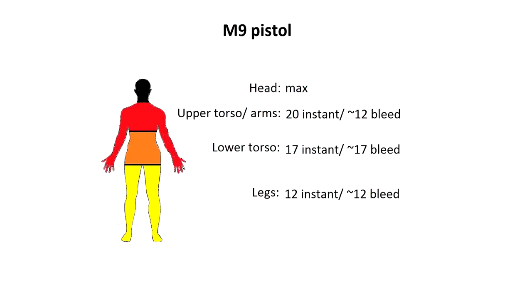We'll start off with the M9 pistol. The bleeds aren't exact because I was too lazy to actually calculate them properly, but apart from that it should be okay. The legs, which goes from the feet to the upper thighs, does 12 instant and around about 12 bleed. The lower torso does 17 instant and around 17 bleed. The upper torso and the arms do 20 instant and around about 12 bleed, and the headshot is a one hit kill.